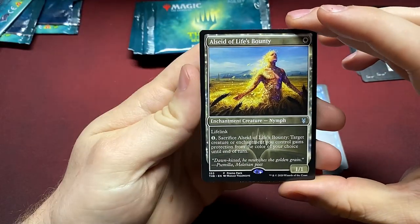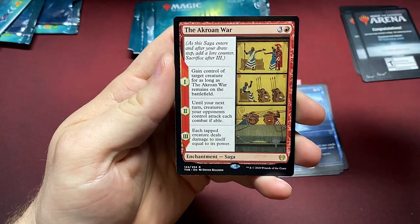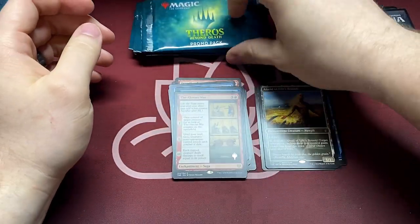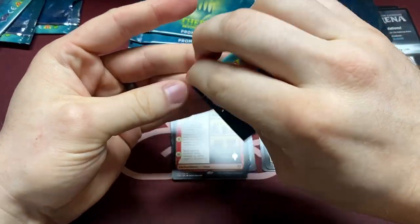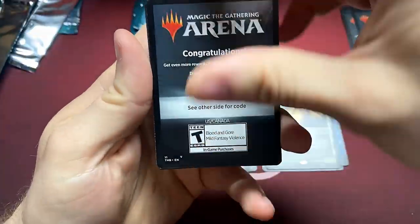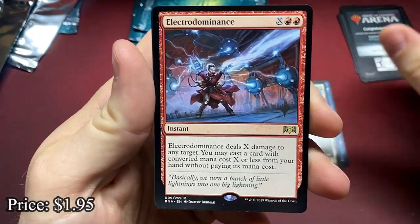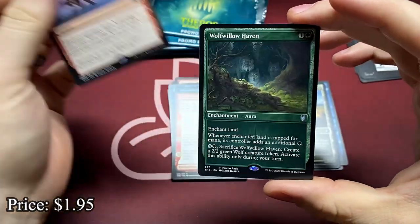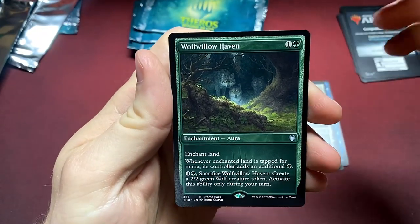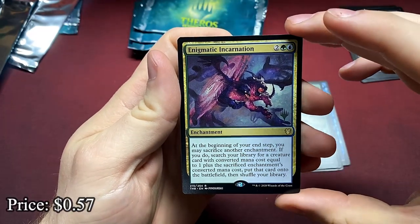LCD of Life's Bounty again — I'm sure we'll see a lot of duplication, I think there's only a few things you can hit. And the Akroan War. Come on, big hit — is it gonna be a mythic? No, it's a rare — Electrodominance. The Wolf of Willowhaven, a fun little ramp spell. And Enigmatic Incarnation.